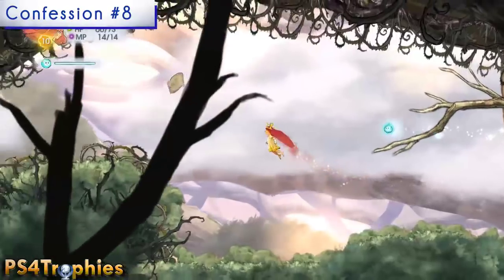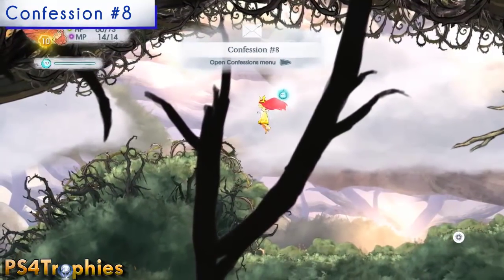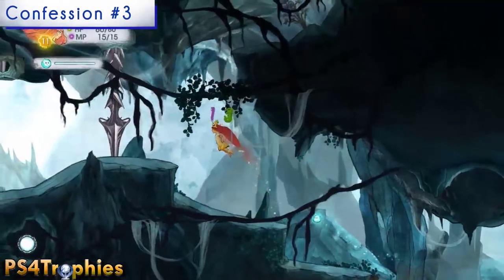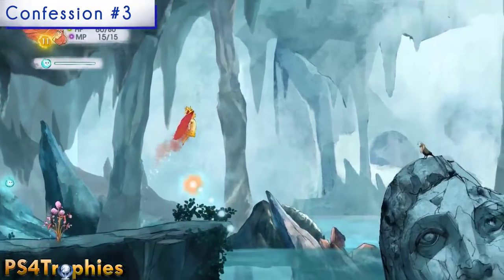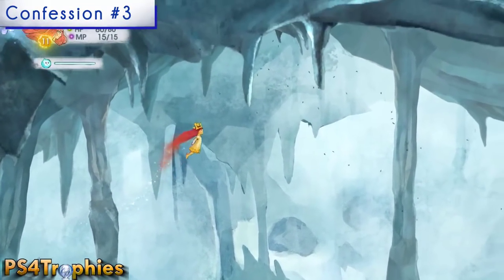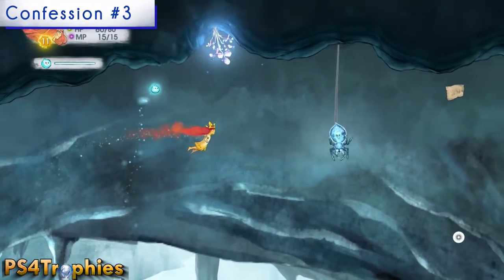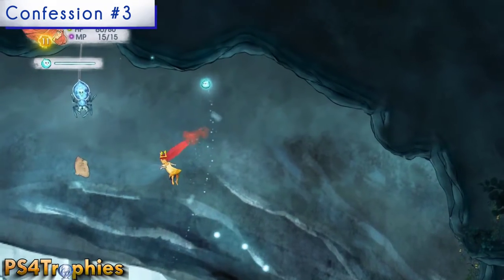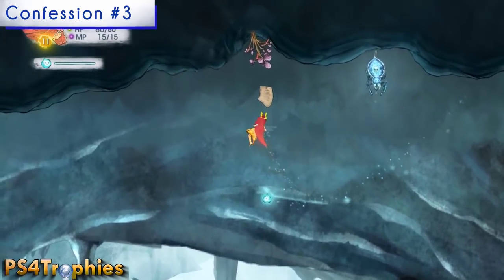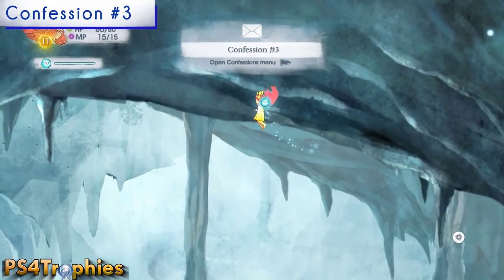Now we're going into Capilli Village where you have to go into a well to save a bunch of villagers. At the end of the well section is a large open area where there will ultimately be a boss fight. Fly up and to the right — watch out for the spider — and you can find the confession flying around there. At this point I highly recommend you just use the firefly to grab the confessions; it's much easier.